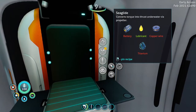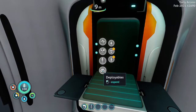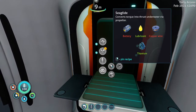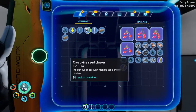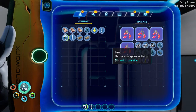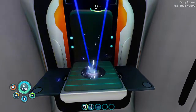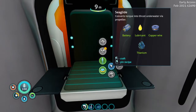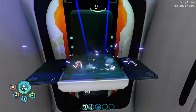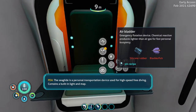Battery, copper wire, titanium — I need lubricant, copper wire, and a battery, which I have enough to make. I have just enough copper and a ribbon plant to do that, which is amazing. So now we already have the sea glide, which is awesome. The sea glide is a personal transportation device used for high speed movement.